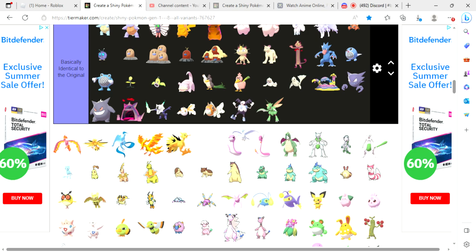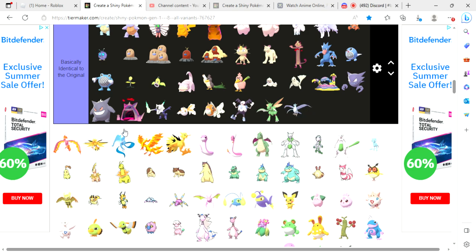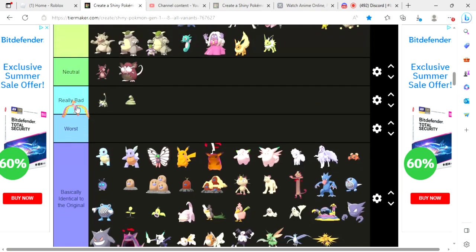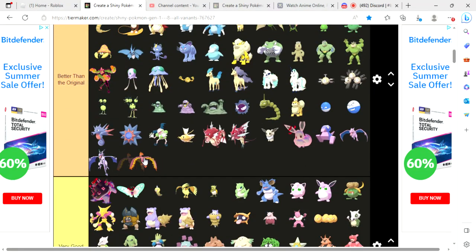Right off the bat, shiny Articuno and Zapdos both look basically identical to the original. Shiny Moltres, however, is better than the original, so that's where it goes.